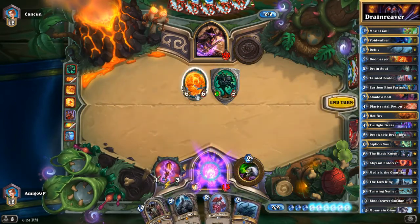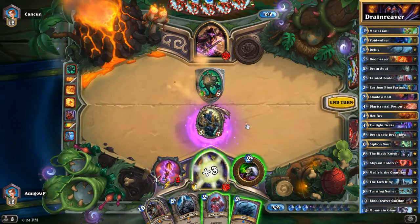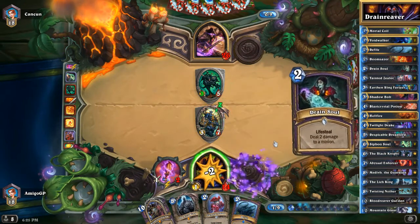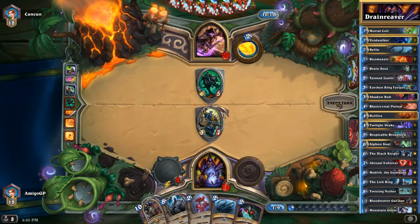Here we are going to Siphon Soul the Blaze Caller and we are going to get the 6-mana minion. We got Tarim — a 3/7 taunt. That can be killed with a Fireball, but the problem is he's going to use Fireball on that minion instead of using it on my face. So that's very good for us.